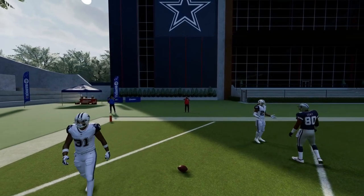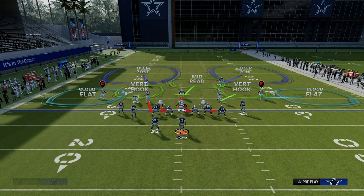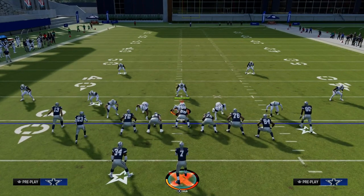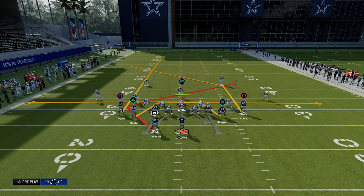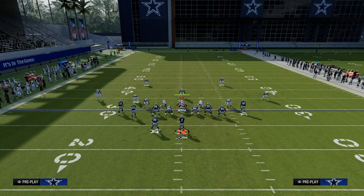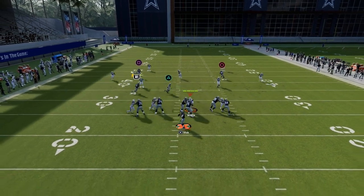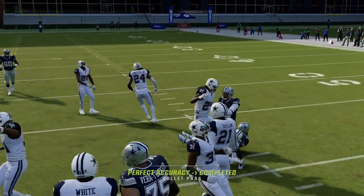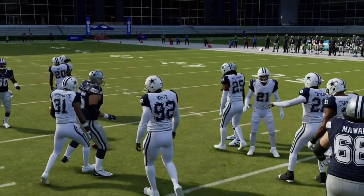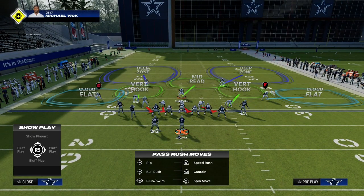The other thing I want to show you is what this concept can do against zone coverage. The Texas route or trail concept is really good because it is typically paired with a drag and a streak. What you'll see is the streak will back up the zones, and then there's this little pocket where we can hit the running back's Texas pattern right in that window against the defense. It's a super simple play that's going to do a lot of damage over the middle of the field.